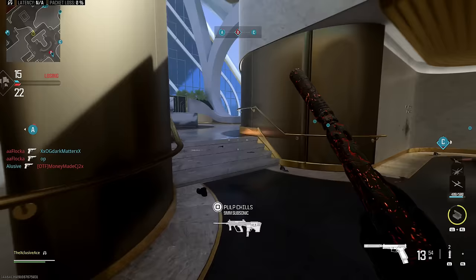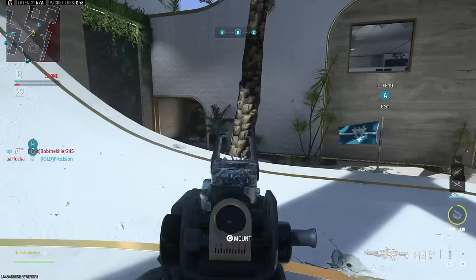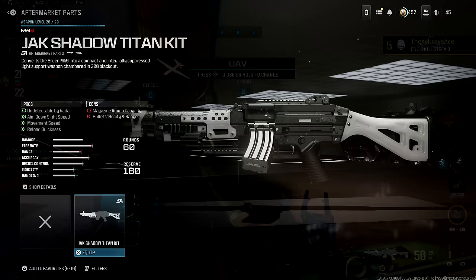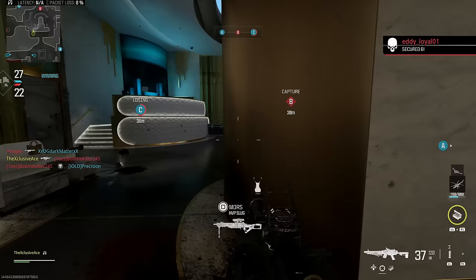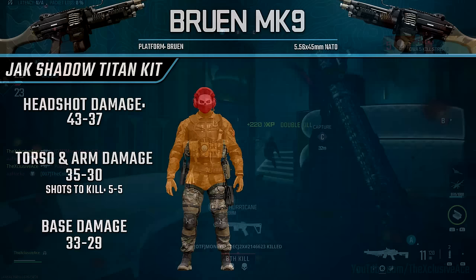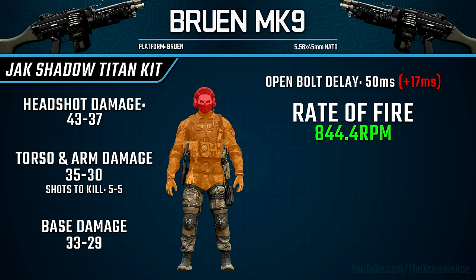I really like this gun so far. Diving into the basics of the Jack Shadow Titan Kit: it gives you a 60-round magazine with a higher rate of fire, although a longer open bolt delay. It's got a built-in suppressor so you stay off the radar by default, and it does come with a range and bullet velocity reduction. It's a pretty solid option if you want to stay off the radar and be more aggressive with the Bruin. When it comes to damage and multipliers, it's exactly the same as the base Bruin Mark 9 — no damage adjustments whatsoever.